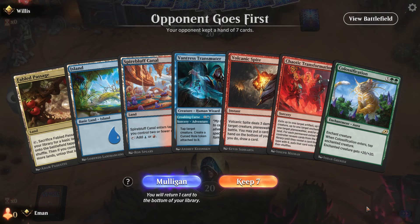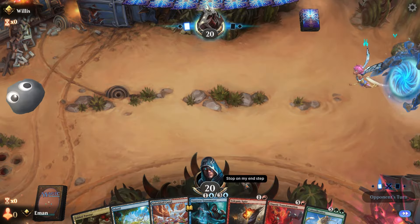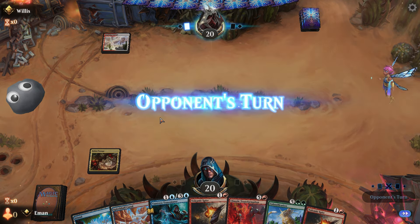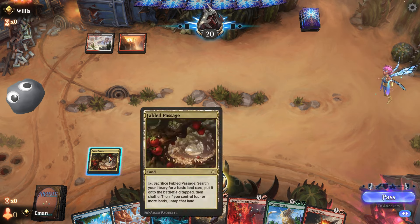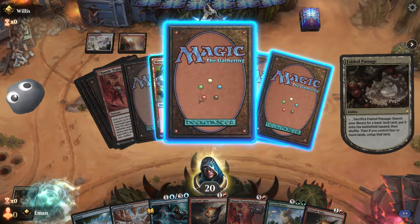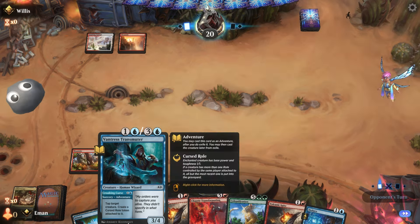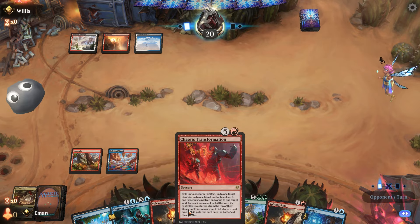Game three: Chaotic Transformation Colossification combo. Hand seems fine — you can use the Volcanic Spite to put back the Colossification. Start with Fabled Passage, probably get a red source. Play the Canal, hold up all our instants. There's a Jace — Obliterating Bolt can target planeswalkers. Let's see what they do.